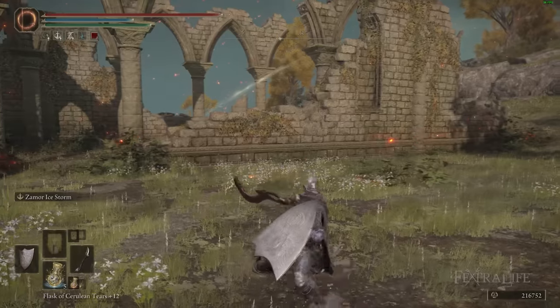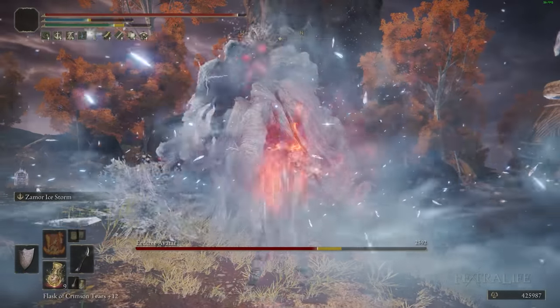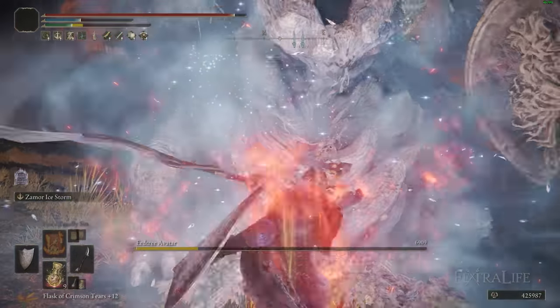In this Elden Ring video, I'm going to be showing you my Frost Paladin build, which is a New Game Plus build that focuses on the use of very specific incantations, as well as setting the Frostbite status effect.